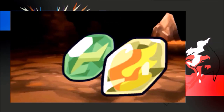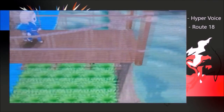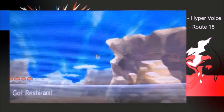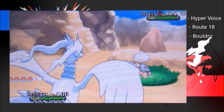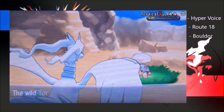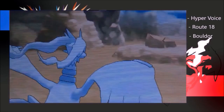To find Thunder, Fire, Leaf, Water, Float, and Hard Stones through this method, you need to use the various caves or routes listed — such as Connecting Cave, Sea Spirit's Den, Terminus Cave, Route 9, 13, and 18 — to find sharp rocks in the background of battles. There are two types: the one shown gives you the evolutionary stones, while the second type, found only in caves and dungeons, gives you the Float or Hard Stone. Use moves such as Hyper Voice or Rock Slide on the opponent to damage the rock, which will leave you with a random stone in the aftermath of the battle.